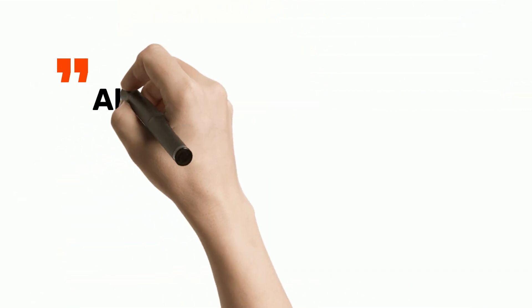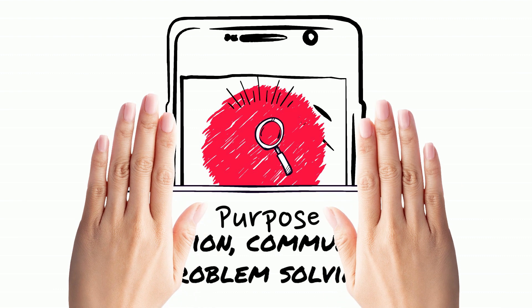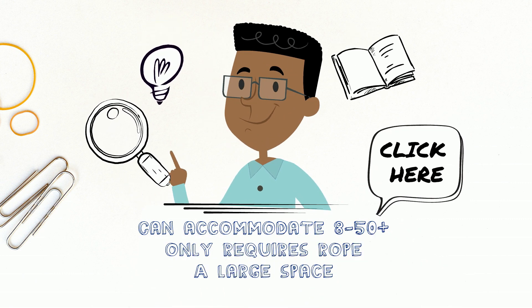The next activity: All Aboard. This team-building game requires team members to work together in close physical proximity in order to solve a practical and physical problem. The number of players is 8 to 50 participants, so this game can accommodate a lot of people. You just need to have the space to accommodate the people that you're trying to work with.